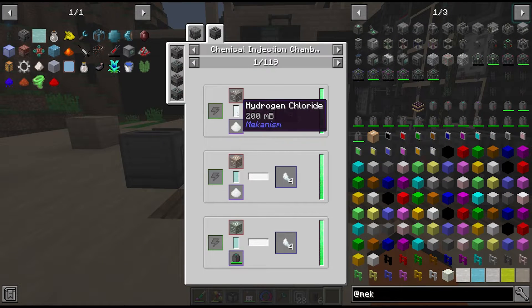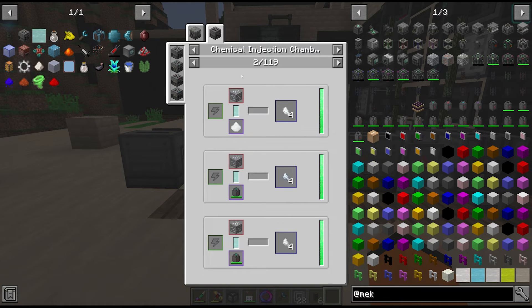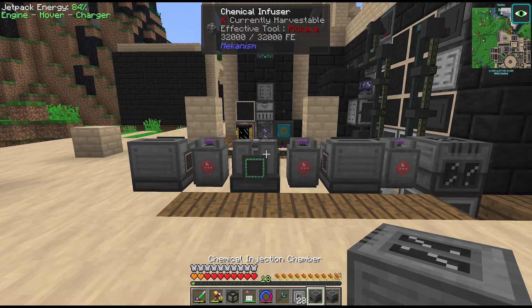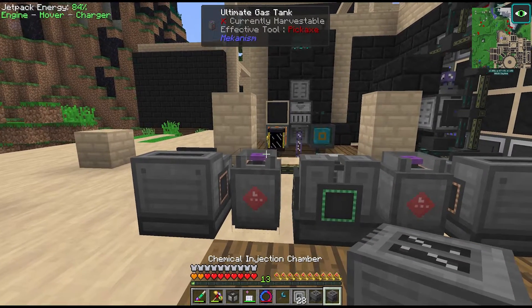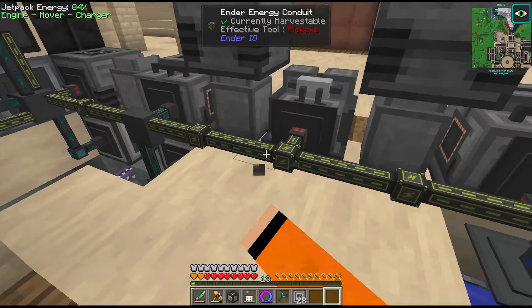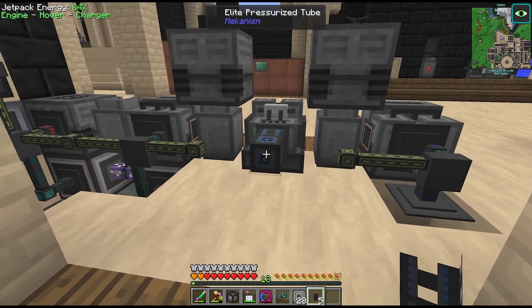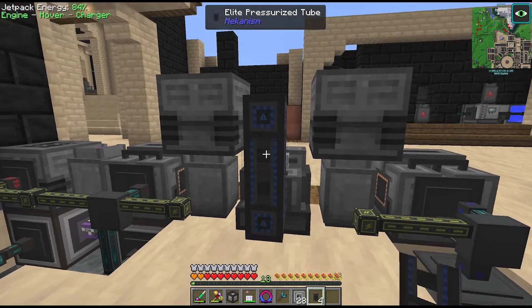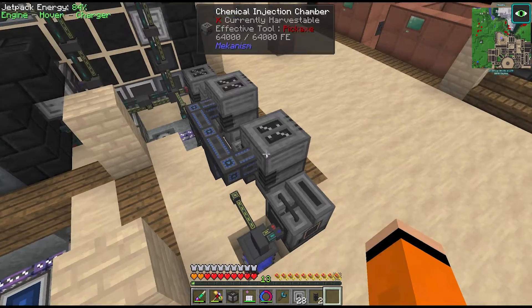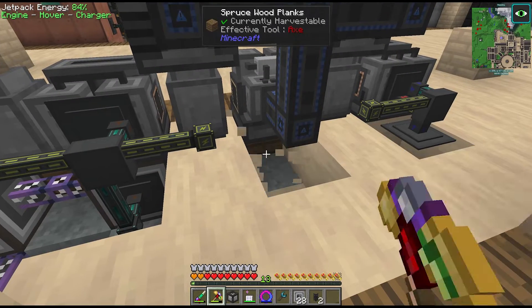Now that we have hydrogen chloride, we need to send iron and tin ore through chemical injection chambers. I've crafted up two of these and placed them on top. The output has to come out the front, so we have to move the energy somewhere else - and unfortunately there are no gas conduits in this pack so we have to use pressurized tubes. Yeah, we have hydrogen chloride, and we'll reroute the power underneath.